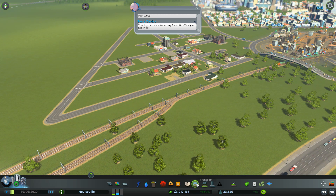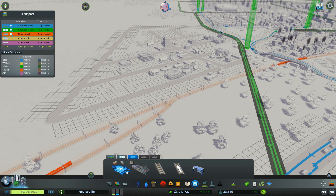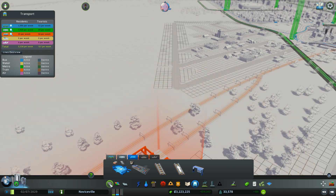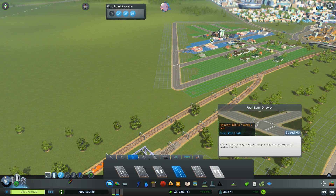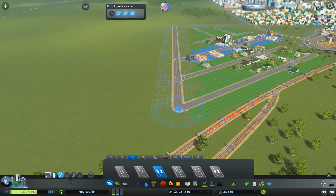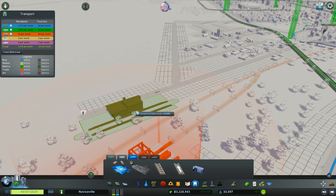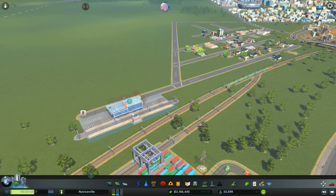You know, I could have probably put a train station right here. I could extend that. Maybe I'll do that. Let's do a three-lane out like that, and then I could put a train station there.